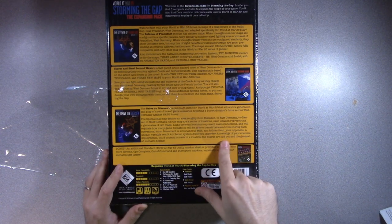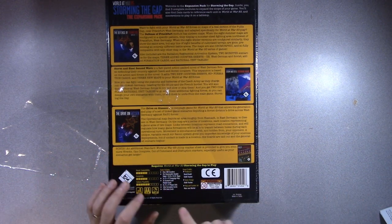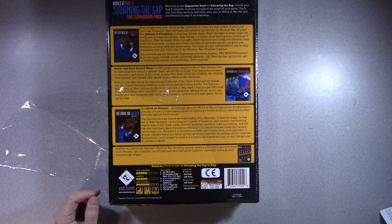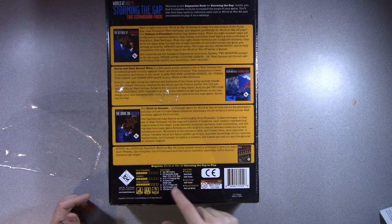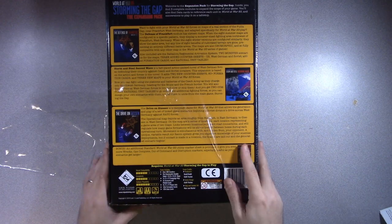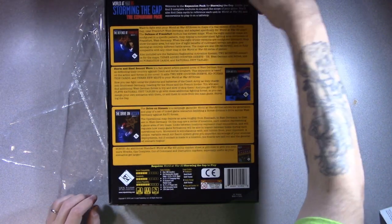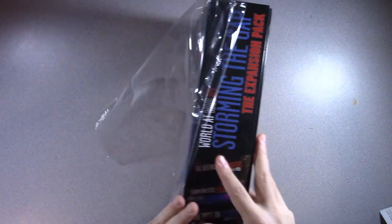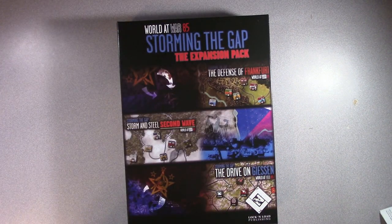You get one 11 by 17 inch campaign map, three scenario and module books for each module, formation cards, data cards - 145 formation cards, 139 data cards. All right, so let's open this up. I don't want to guess as to anything that's in here because I don't want to be disappointed. When I unboxed the other game, I thought it'd have all the miniature data cards, but maybe these data cards are the data cards I was thinking about for miniatures to play. I'll show you what that means when I get there, if it's there.